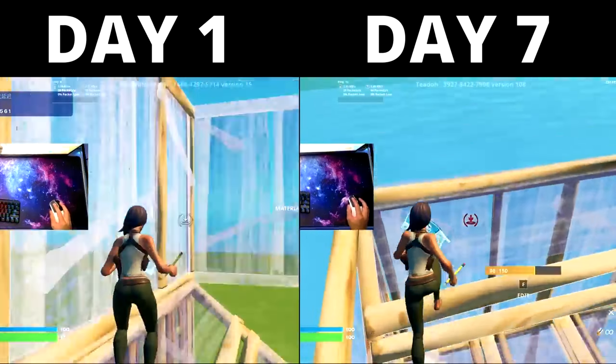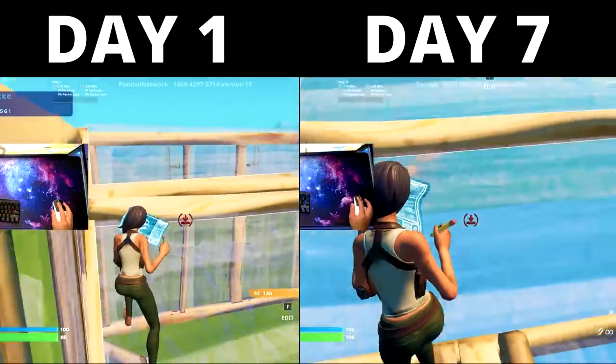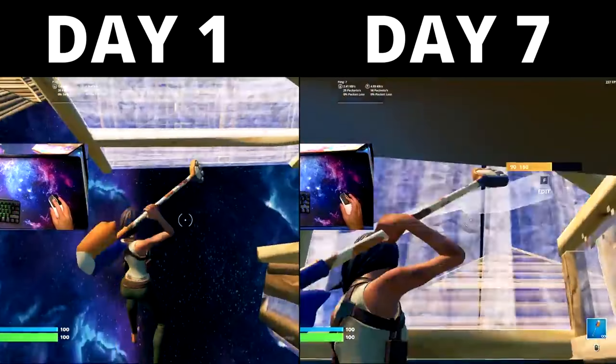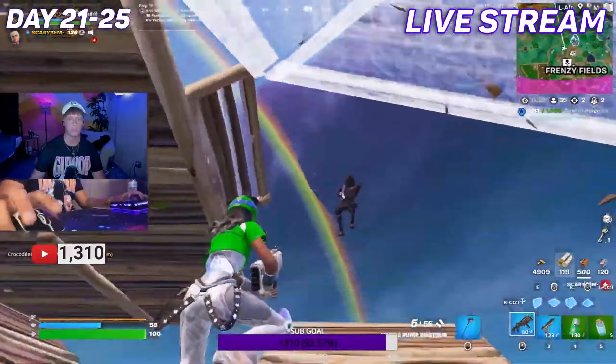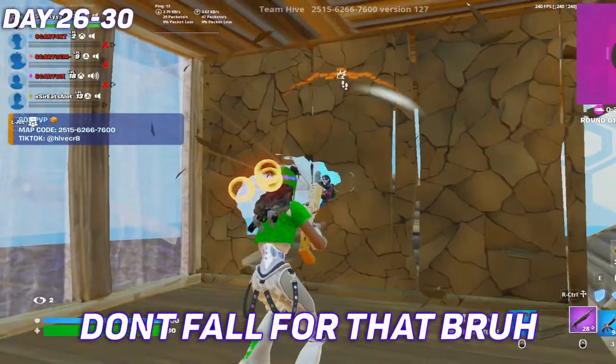So from day 1 to day 30, I'm not gonna go too much into detail because I already have separate videos. This is a clip from the week 1 progression — the comparison between day 1 and day 7. With the help of people who watched that video, they told me to change my sensitivity. I had no idea — I was on 800 DPI using like 15 sensitivity, which is crazy. That was the biggest change from day 1 to day 7. From day 7 to day 30, the biggest change was getting more comfortable in fights. I was also playing on a stretched resolution, 1720 by 1080, and I would miss so many edits that would cost me fights. At this point I was still just trying to get used to my keybinds.